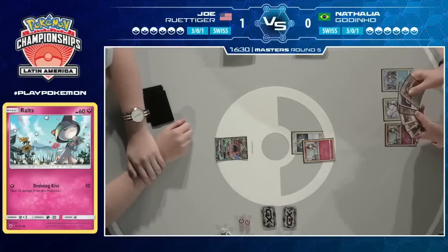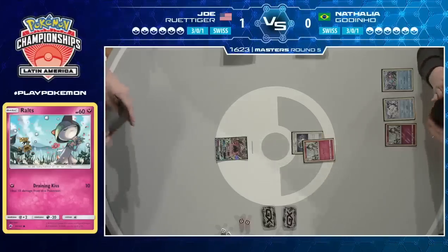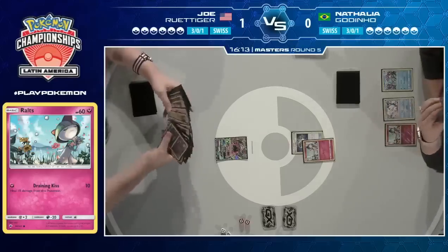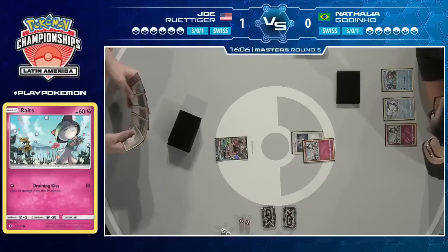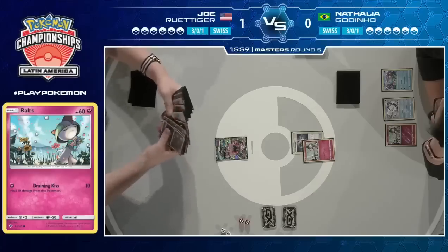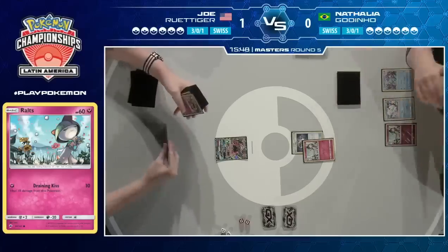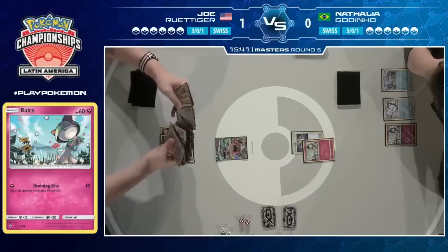Joe only plays three Double Colorless and two Rainbow Energy, so he might be forced to Gladion for one of those energies earlier in game two just to even play. We see Natalya commit a Choice Band to her active Ralts and goes for a turn one Lillie — five cards, and she finds herself another Ralts, so everything going swimmingly. She does have Double Colorless Energy in hand, and seeing Joe with all the Crushing Hammers and hate cards, she's going to want to hold on to it until she can get value from it. Joe is going to commit early to Professor Elm's Lecture, looking through his deck to see what he has available.